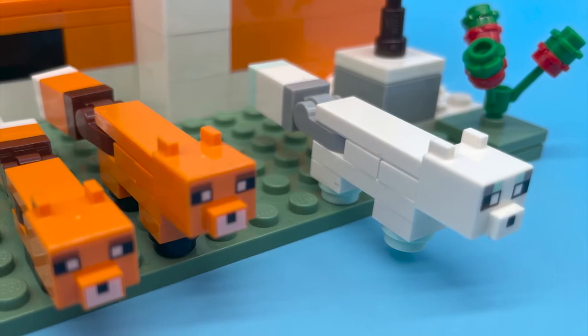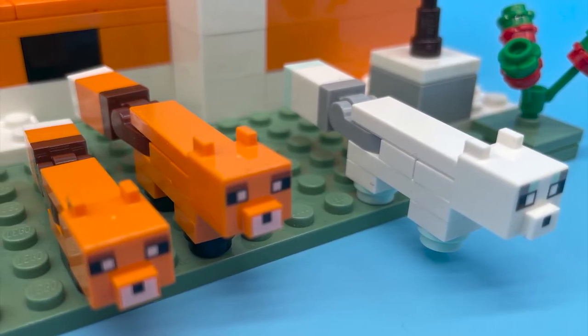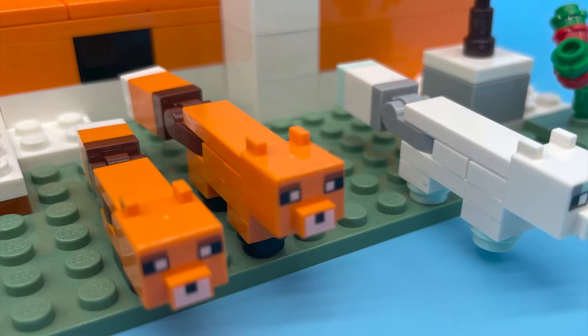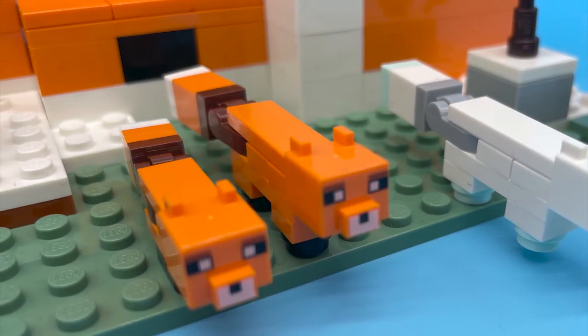There are also three buildable figures in this set: a fox, a fox cub, and an arctic fox. The arctic fox is unique to this set, whereas we've seen the orange fox previously in the adventure set back in 2020. Whilst not including any unique pieces, the fox cub is the first time we've seen the cub variant of the orange fox.